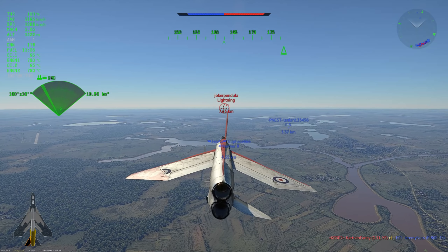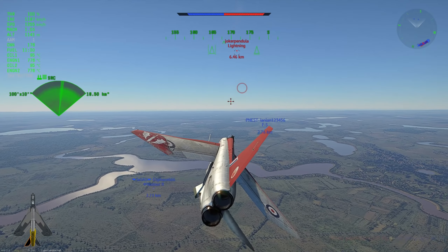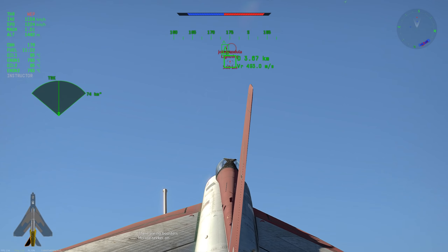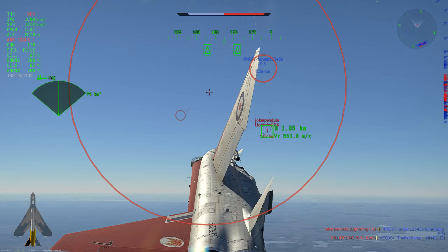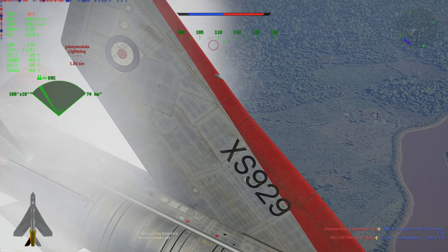Everyone was complaining about the F-104. And then they raised it and everyone was happy it was gone. And then they dropped the Lightning to 9.7. You didn't fix anything — you just switched the problem. Now the F-104 is getting clapped, everyone's happy with it, but now the Lightning is just running around doing nothing. Because in terms of plane effectiveness in a match, this thing is not effective.